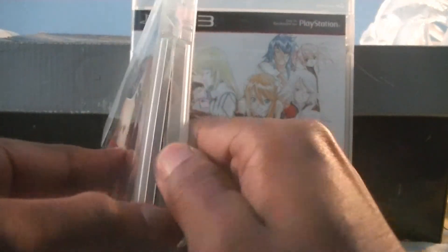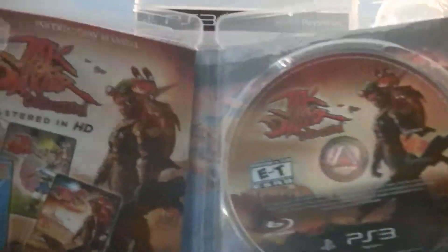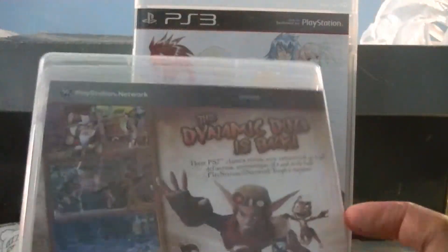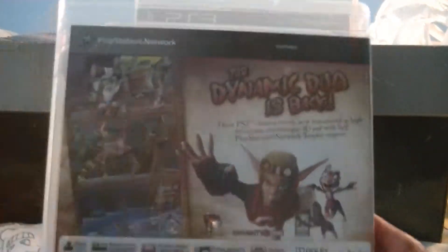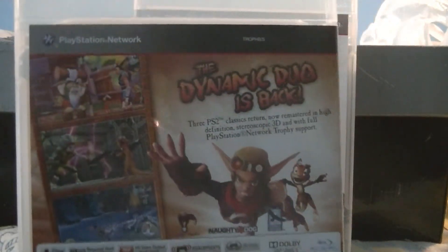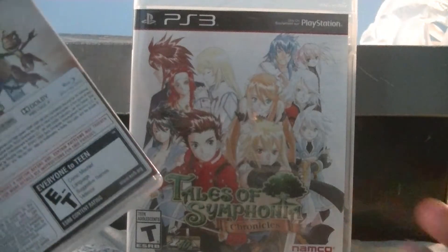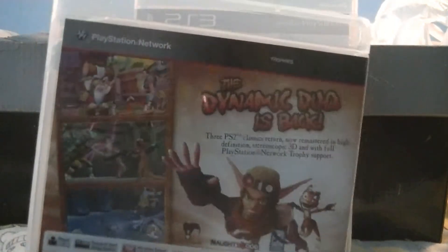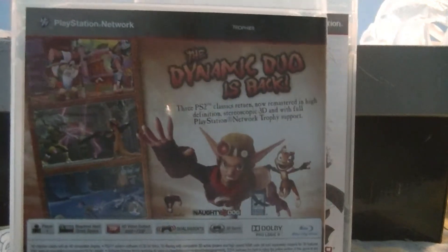I already kind of unboxed it so there's not really much in it — you just get your game disc and your little instruction manual, nothing really special. For those who haven't heard of Jak and Daxter before I even get to the unboxing of Tales of Symphonia, it's an action-adventure game — it's pretty funny.